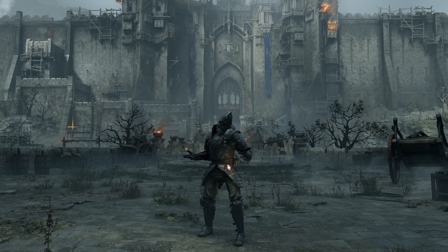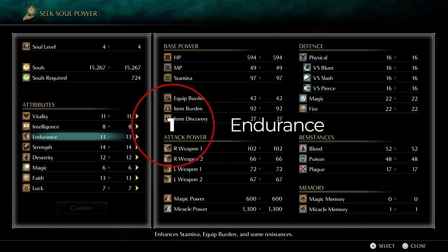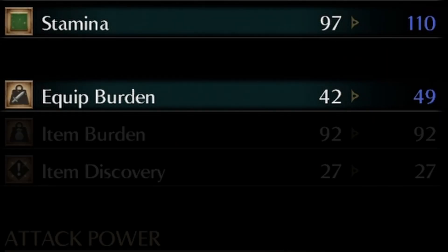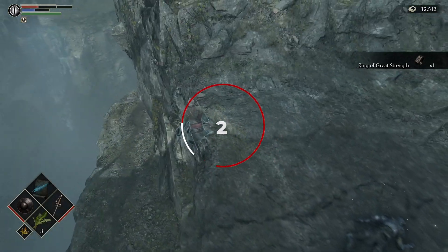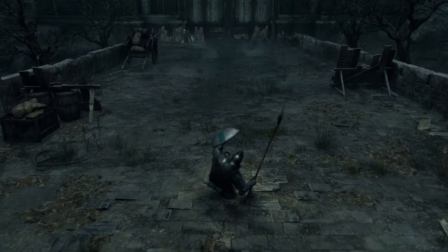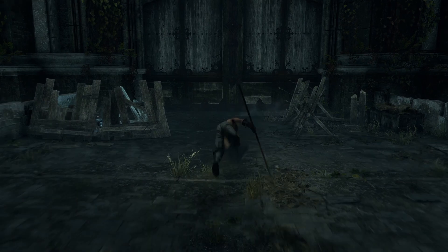So what can we do to increase our equip burden cap so that we can equip heavier weapons and armor and still fast roll? One, the endurance stat not only raises your stamina but will also raise your equip burden, so you will want to level endurance up for sure. What's great about equip burden is that it does not suffer from any diminished returns, so you can level it as high as you want. And two, grab yourself the Ring of Great Strength from underneath the Blue Dragon in World 1-1 — this will raise your equip burden whilst wearing it. So if you find yourself starting out with well-armored class but you are fat rolling, just try taking a few pieces of equipment off to get your equip burden to 50% or below.